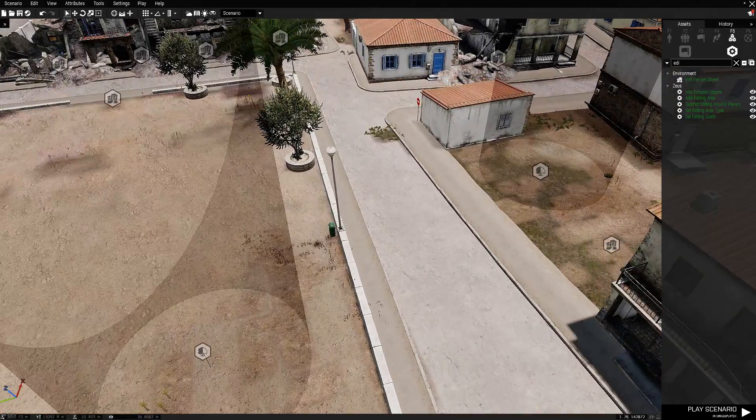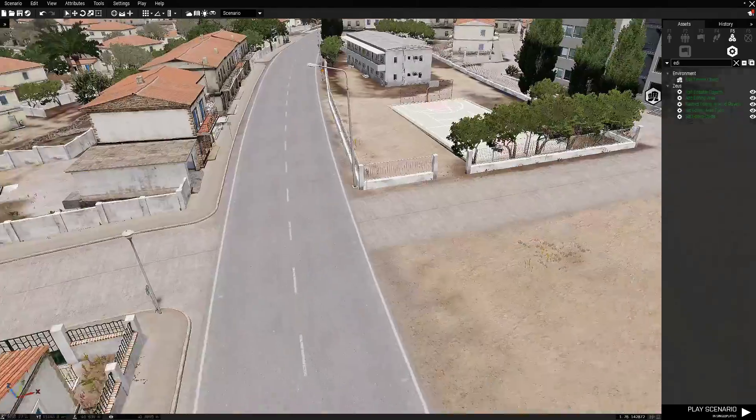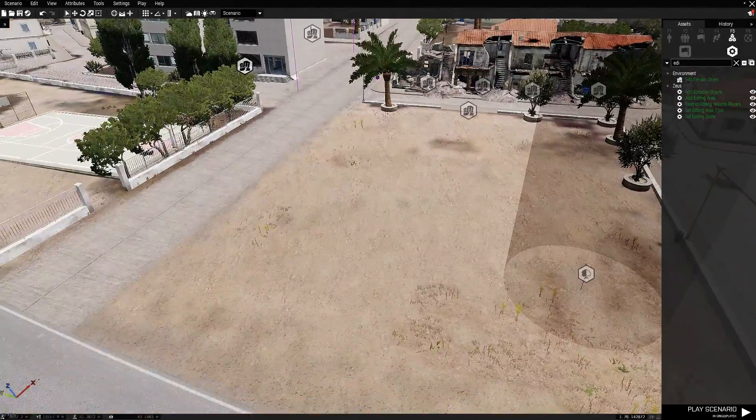It also allows you to delete pavements, road signs, just anything on the map. I got to the stage where people were crashing into these, so I deleted the object and replaced them. It just makes it so much easier.